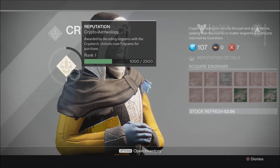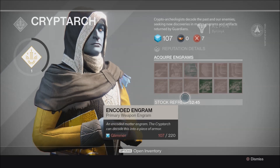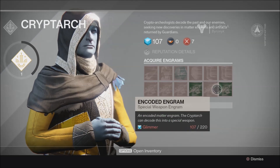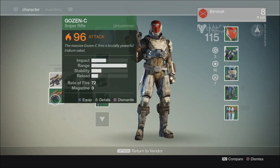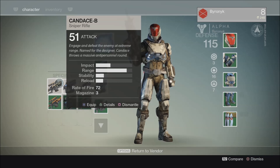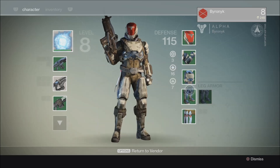Currently I have not seen any items that require Cryptarch rank 2. However, if you take a look at the stock refresh button, the items available will change every so often - right now there's 52 minutes left on this set. So if you're looking for a heavy weapon or something specific, you might be able to find it here. Let's go back and see what items we got - a sniper rifle. This one does meet our level, it's 96 damage - definitely better than this sniper rifle.